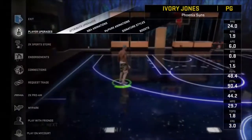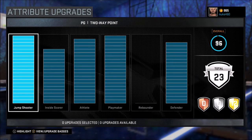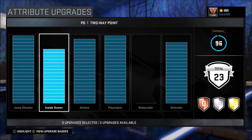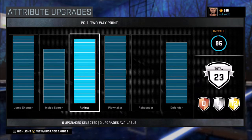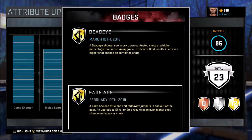So first I'm gonna go to my attributes. You see I got maxed out jump shooter. Inside score is on level 16 I think, yeah something like that. Athlete is almost maxed out — I need one more, I'm gonna try to get that maxed out next. Playmaker is maxed. Defender is on like level 18. I don't put anything on rebounding.